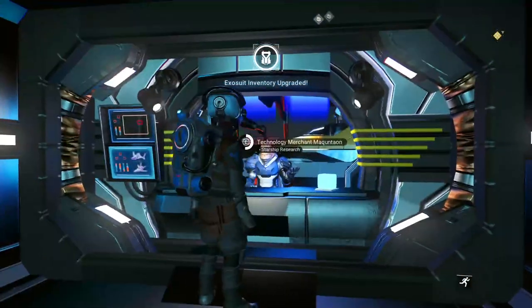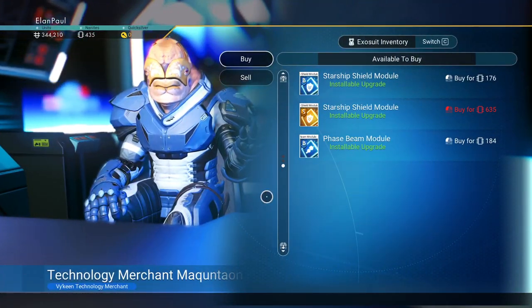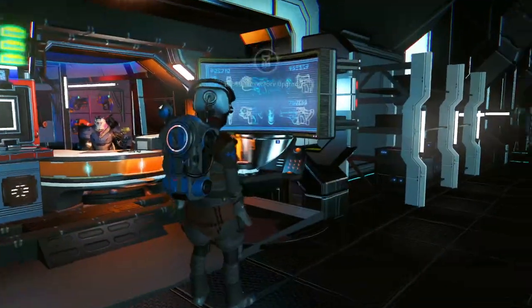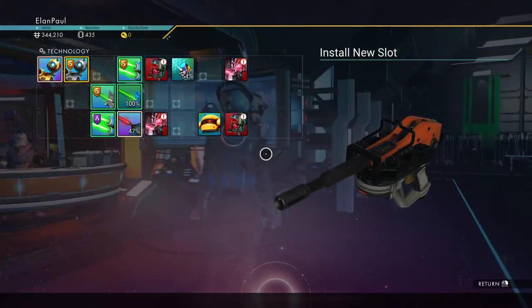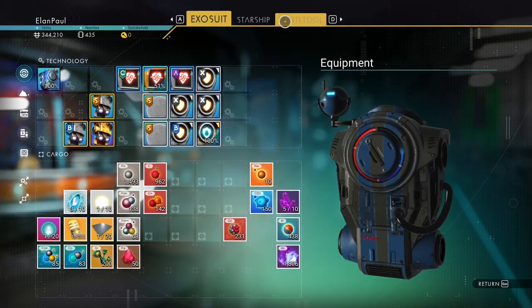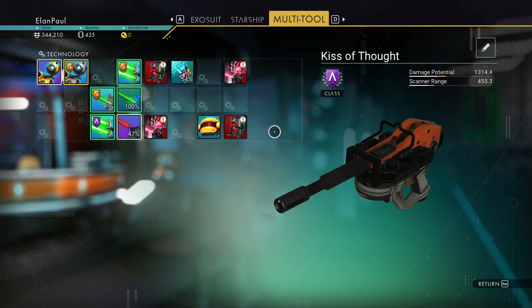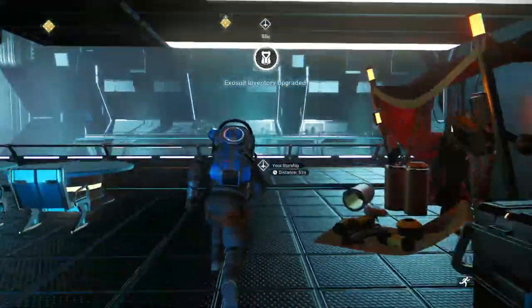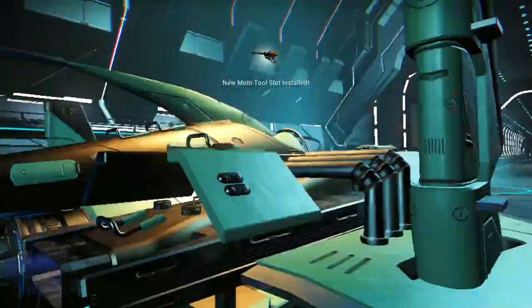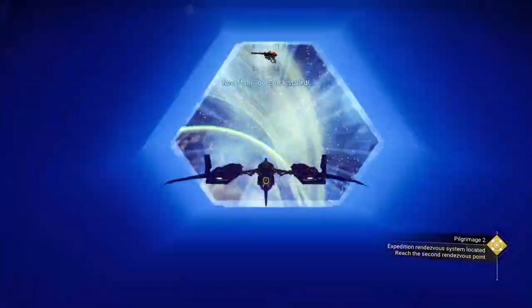Let's see what kind of ship upgrades he has — launch thrusters, nothing really useful to us. He doesn't have what we need. Let's fill in the gaps — once we get that supercharged spot we'll be in really good shape. You know what you can get here, so I won't bother checking every terminal inventory again. Let's hit Camp 2.